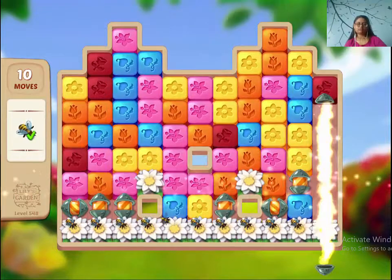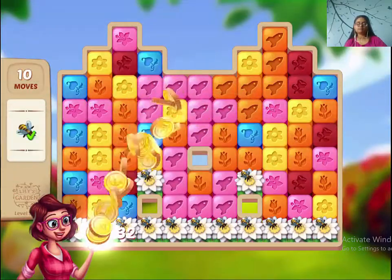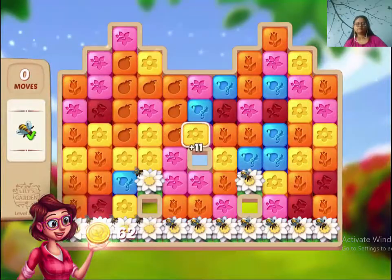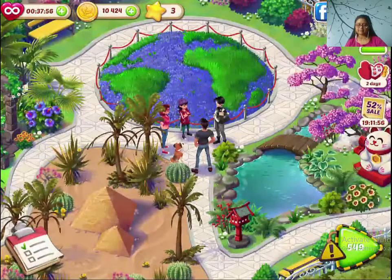It's a lot. Let's see. Let's try to make a potion and then add off blaster. Alright, so that's level 548 of Lily's Garden.